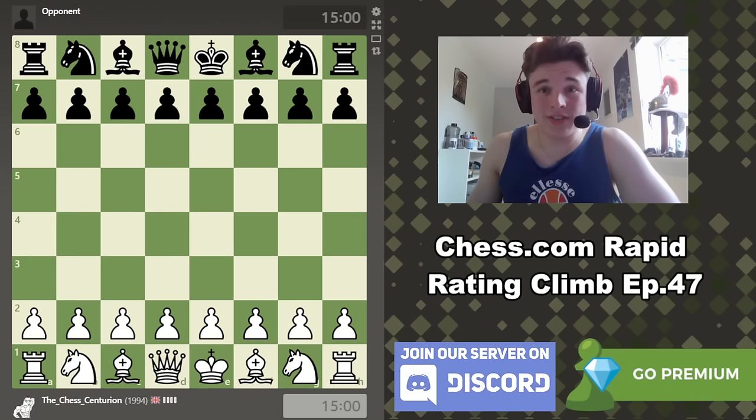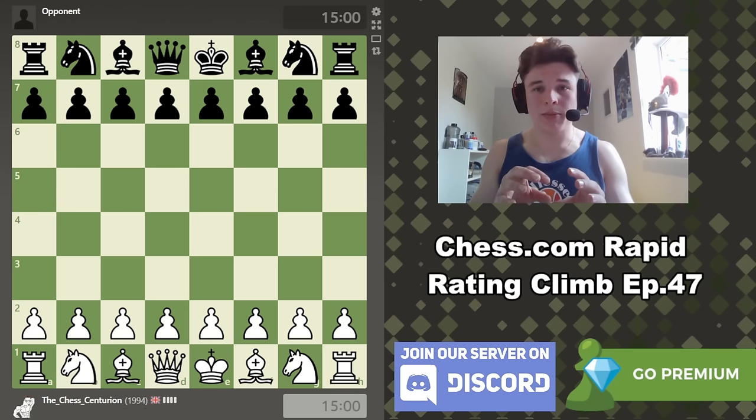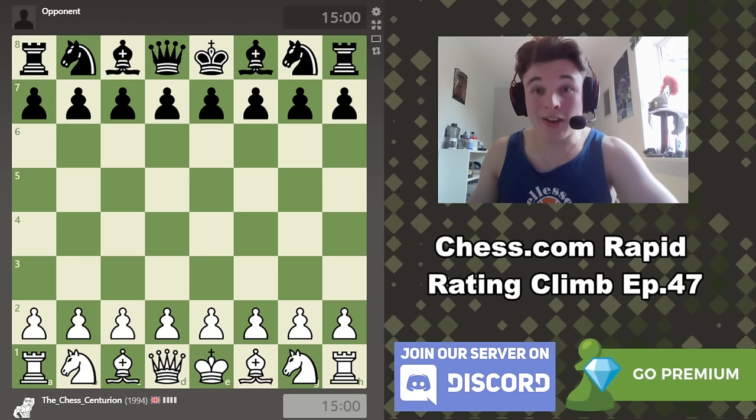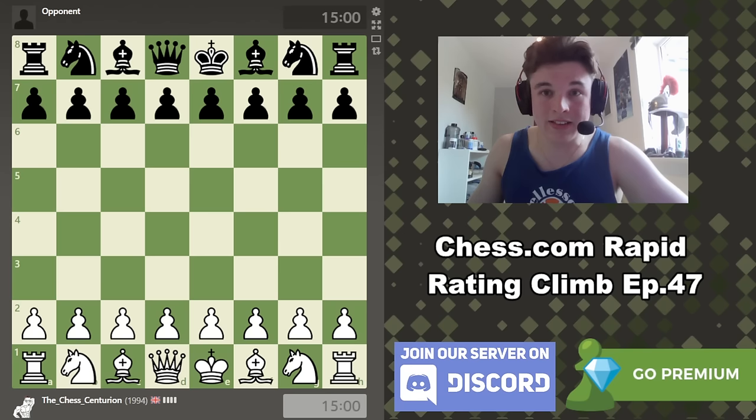Hello and welcome to episode 47 of the Chess.com Rapid Rating Climb series. In this series I play 15 minute plus 10 second games with the goal of reaching 2000 ELO, but more importantly to explain my thought process to you guys as I'm playing, to try and give you some tips and advice to help you improve your own game. Then in the post-game analysis using the computer to delve deeper into some of the lines, see where I went right, see where I went wrong. This is potentially the last episode of the series if we can reach 2000 ELO. Let's get into the game.